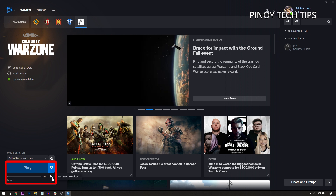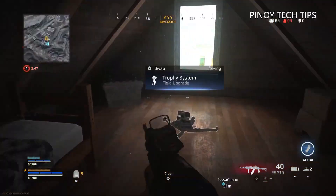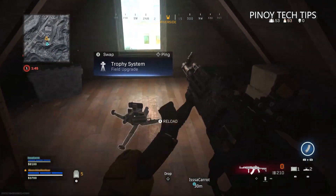Or resume the installation if it already started but stopped. Depending on your connection speed, it might take a few minutes to an hour for the update to be successfully installed. After that, try running the game and see if it still stops responding or freezes.